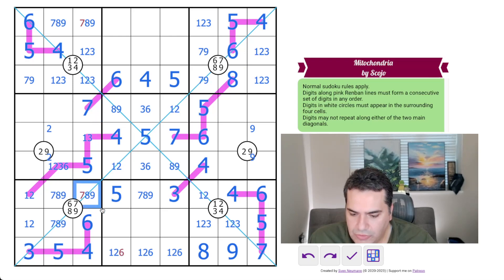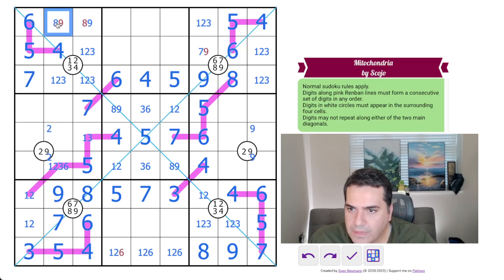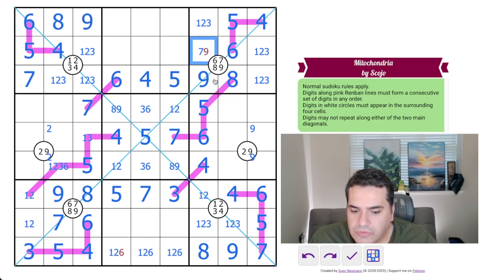Seven — that's not a seven. Seven is in here, so that's also not a seven. That's an eight-nine pair. This is the seven-nine. Eight. Seven-nine. Seven. It's definitely getting solved almost by itself now.